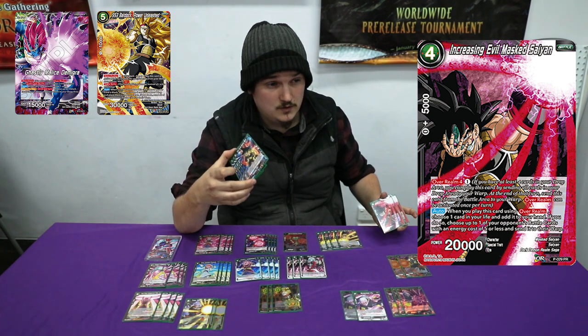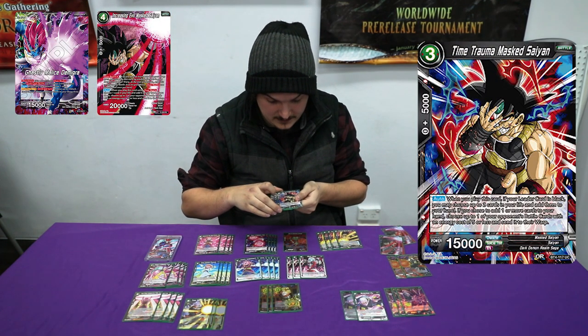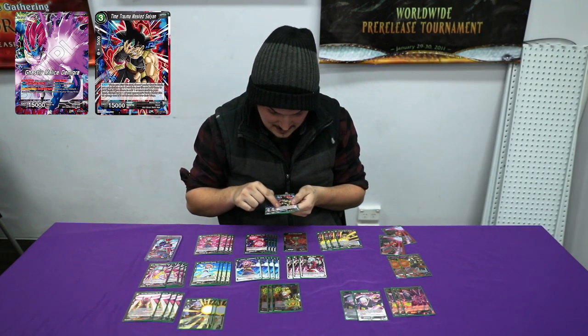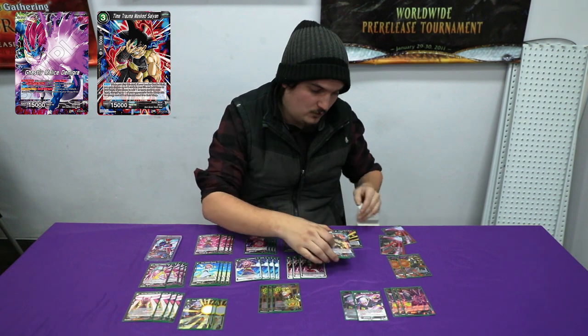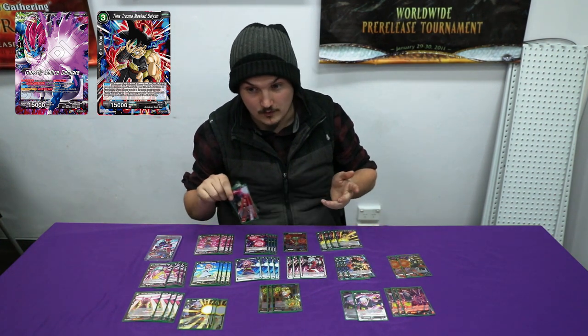So when you play this card, if your leader card is black, you may choose up to two cards in your life and put them in hand. And then you can choose up to one of your prince battle cards and send it to the warp. Everyone knows what this one is — this is the old promo.